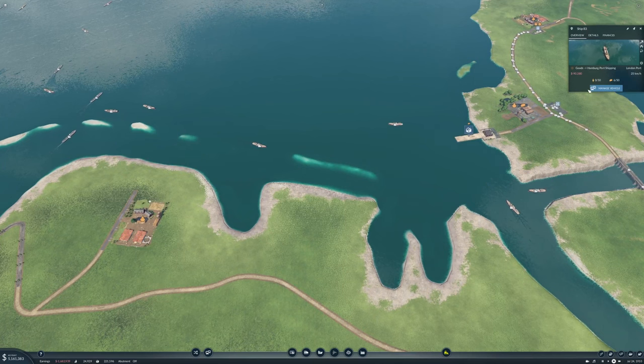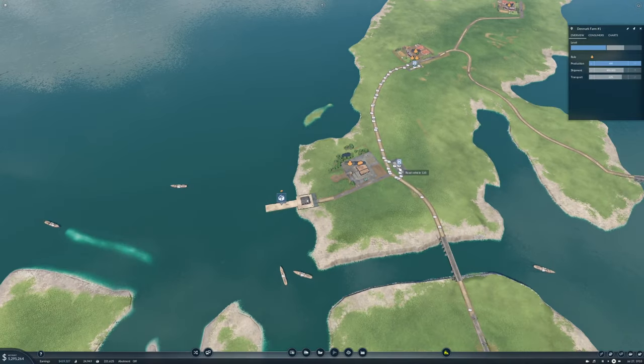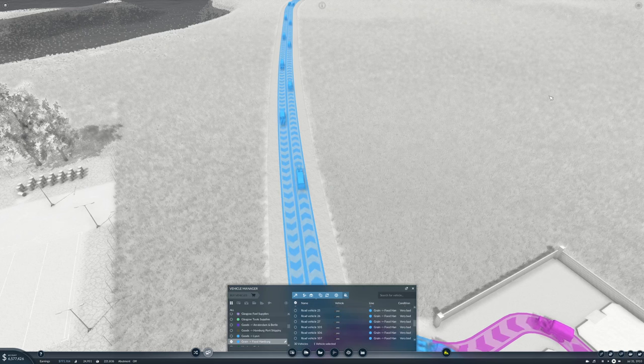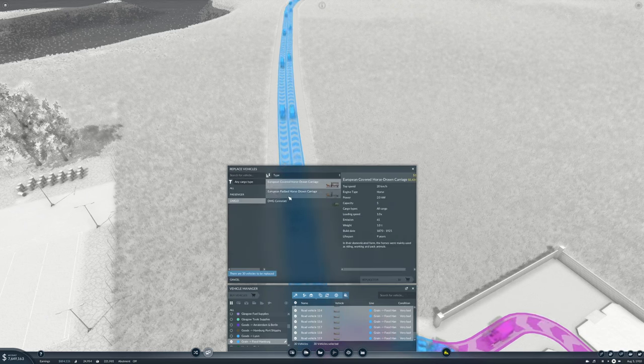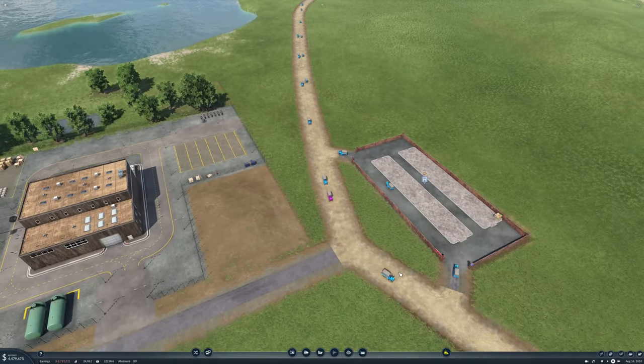We are starting to get a little bit of food going but I think we need to upgrade this. We have 30 vehicles on here — this is the European horse-drawn carriage. It has a capacity of 5 and can do 20. This one has a capacity of 5 and can do 25. We'll replace them and get them going a little bit faster.